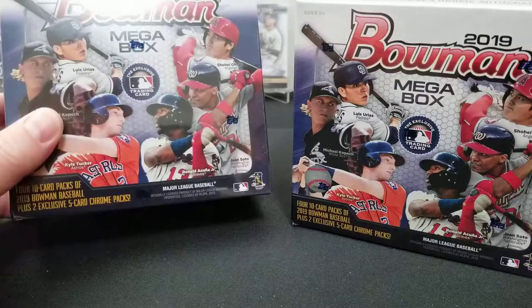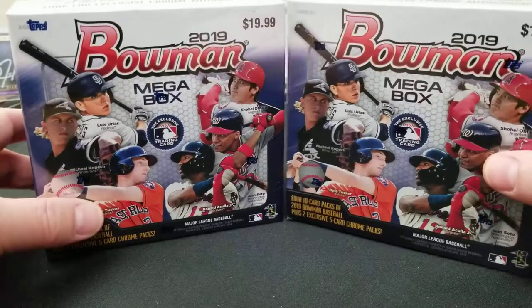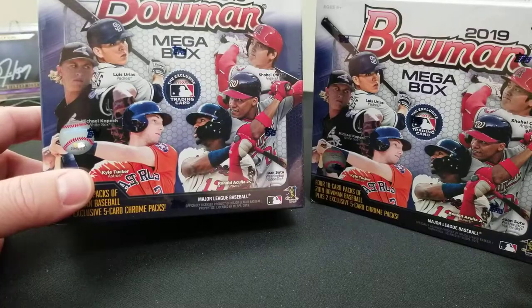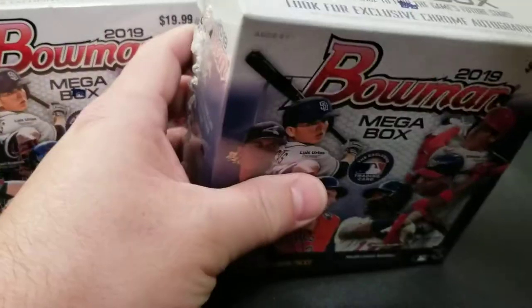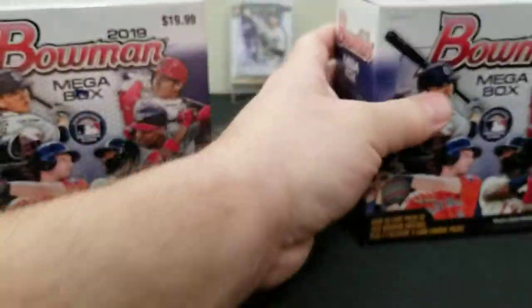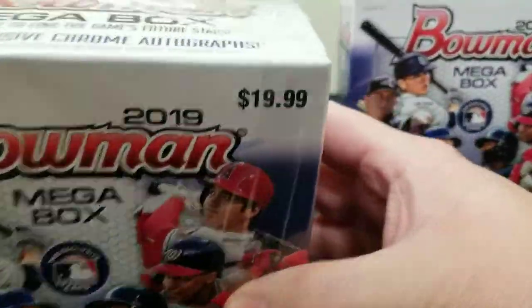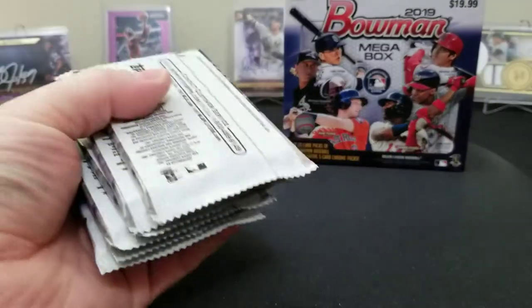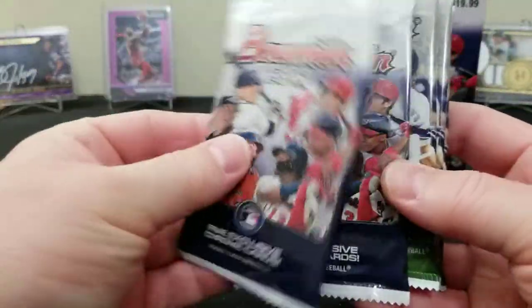We got two mega boxes. We're gonna keep this video short and sweet — we're gonna crack them open and we're not gonna open the base Bowman packs, we're just gonna get right to the mojo packs. We've already hit the Wander Franco auto, so the Vladdy Guerrero Jr. auto is what we're really after. We know we say it all the time, but it's the one we want — we'll keep saying it until we hit it.